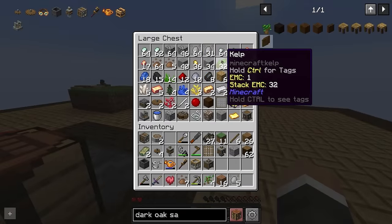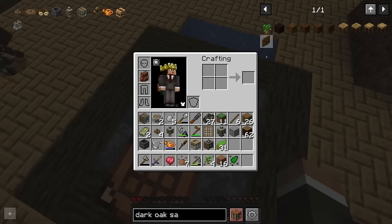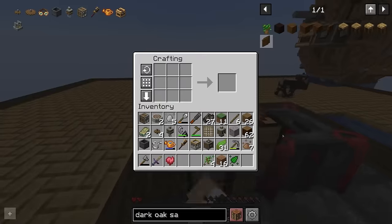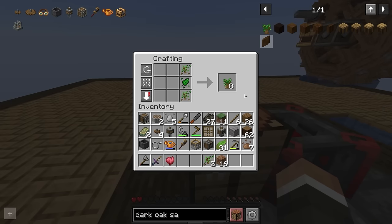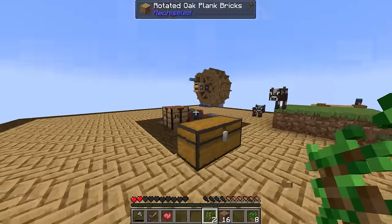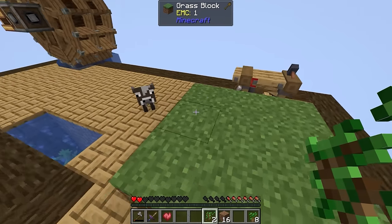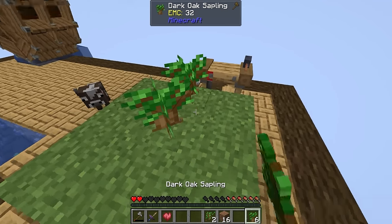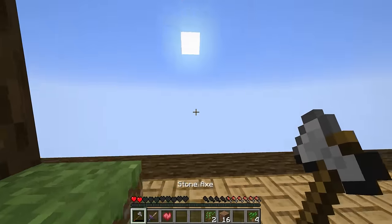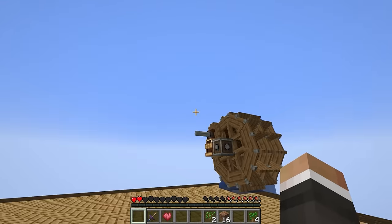I've made some more wood essence, and combining that with nature essence from our kelp we can quickly get a dark oak sapling and a regular oak sapling, letting us expand our wood supply faster without relying so much on the blood altar. Just like with the spruce sapling, we plant them down, give them a quick shift to grow instantly, and then chop the whole thing down with a fresh axe.